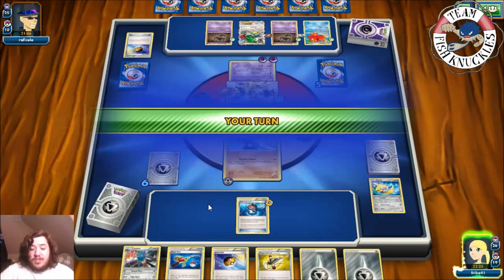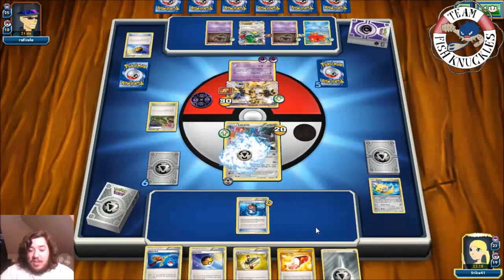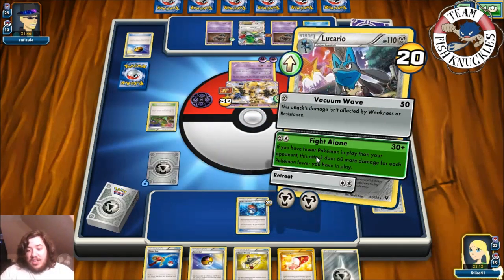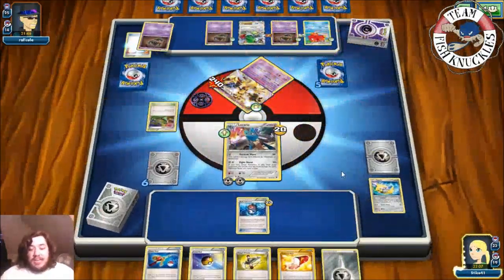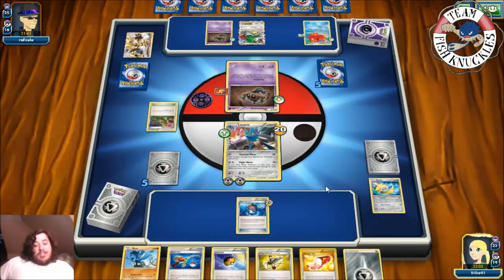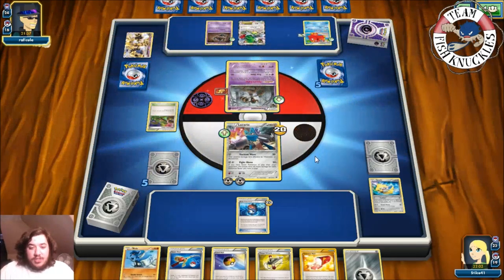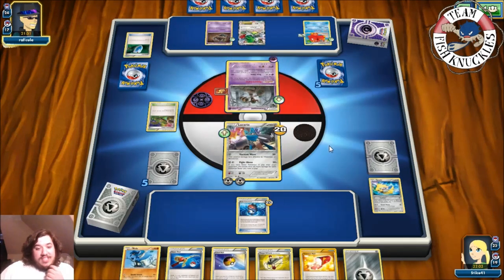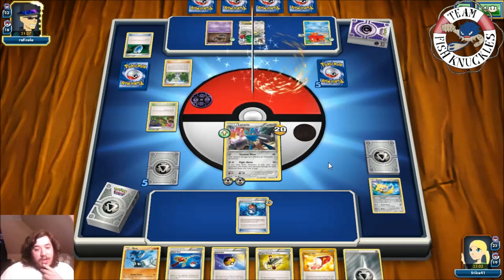We get another Riolu. Put down Lucario, attach metal energy, Fight Alone — let's see: 6, 12, 18... 210 damage. We knock out the Trevenant, going down to five prize cards. We draw a Riolu — exactly what we needed. Opponent's turn, draws a card. They use Wally to get another Trevenant Break, then Silent Fear does 30 everywhere, taking a knockout. Abyssal Hand draws two. Three prize cards left.